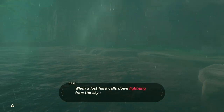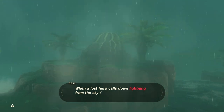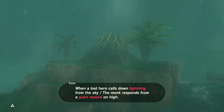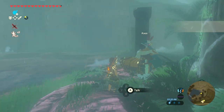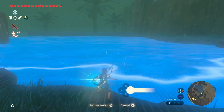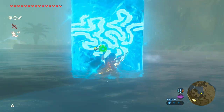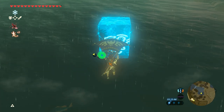When a lost hero calls down lightning from the sky, the monk responds from a giant mound on high. All right, so I got to put some metal there and lightning will strike it. Gotcha. Thank you, Kass. What might that be? Gosh, it is laggy in this area. The Switch can barely handle it.